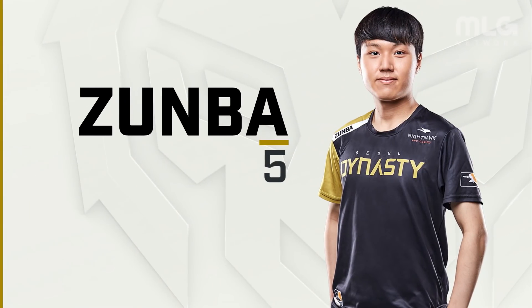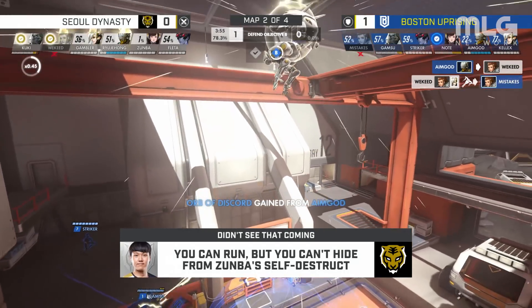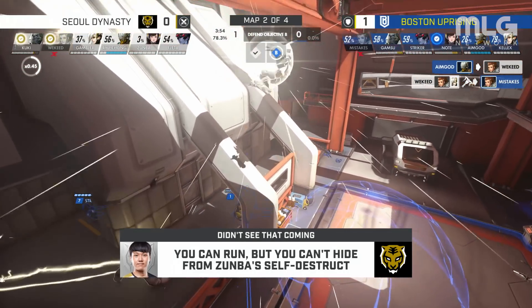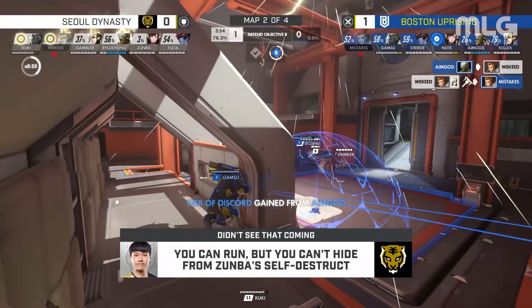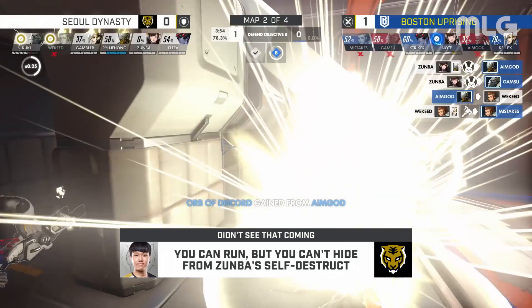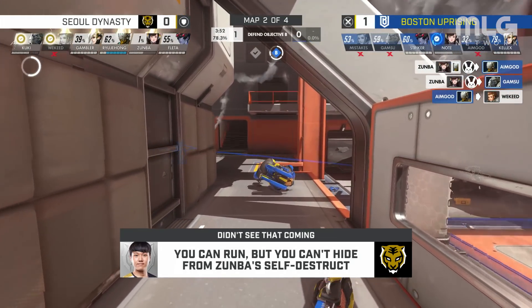We had a little bit of an interesting play here from Zunba — this is just such a picture-perfect self-destruct. I love this. He manages to get it just in line of sight of the wall, making sure that it's not going to be safe there for Aim God or Gonsu, and that's going to help Sol out a lot.